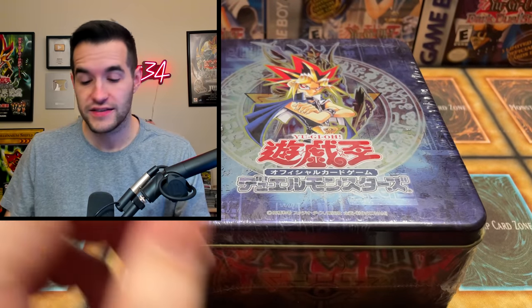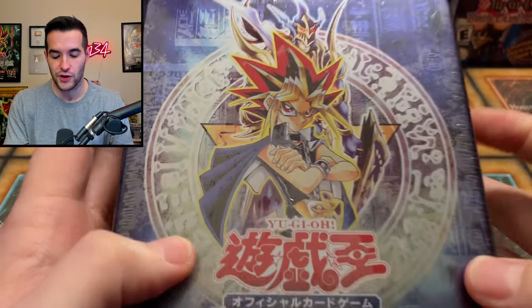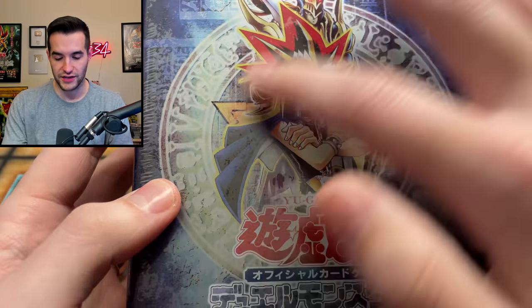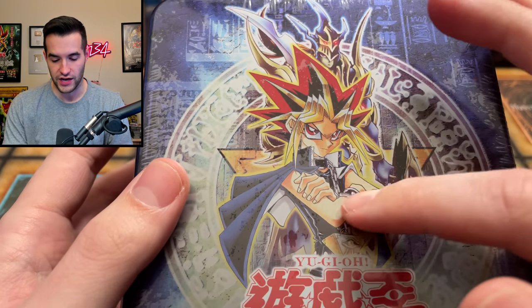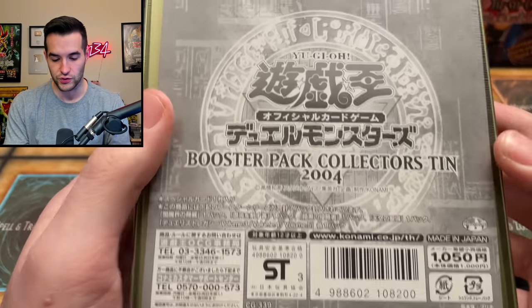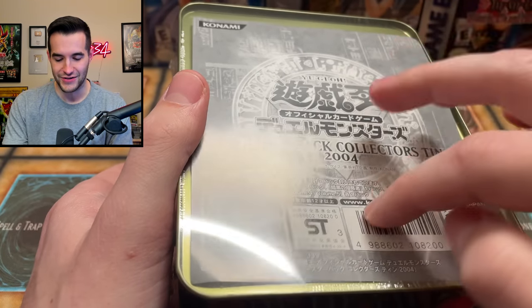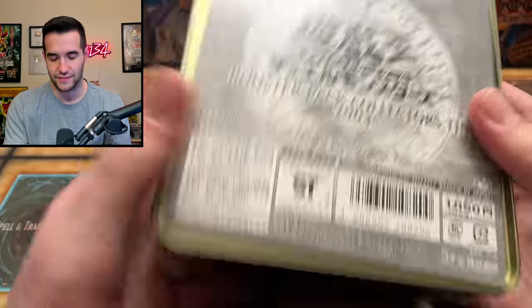I got this from Kaz as well — he sold me a bunch of really cool products. He actually might know why there's a different promo in there. This is going to hurt a little bit because this is a very beautiful tin — they've got the Spellbinding Circle going on, the Black Luster Soldier, and Yugi looking serious right there, which is really amazing. It just looks really awesome.